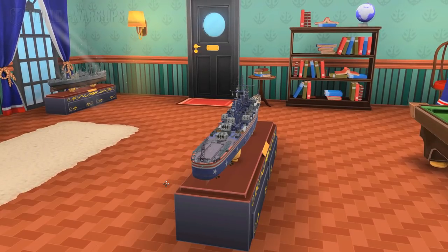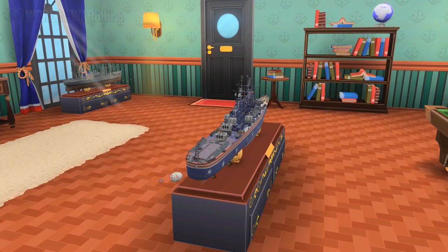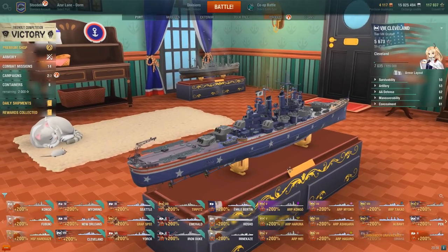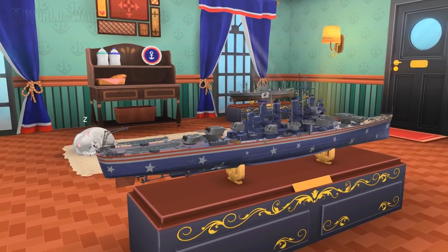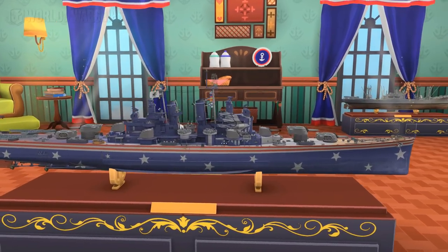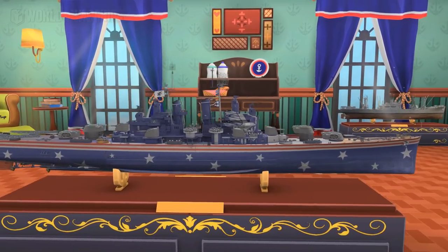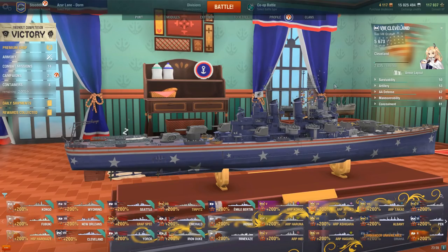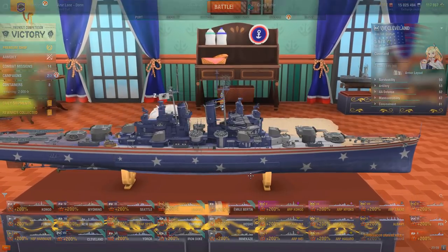And then we got a door, of course. How are you going to get out of this place without a door? Except in Rainbow Six — doors never existed in Rainbow Six. And there we got a loot crate boat which opens up your loot crates in game. Then we got two windows that are aesthetically balanced to each other. It looks fairly aesthetic from this view, but actually this one is a little short and this one's a little too long, so not aesthetic.